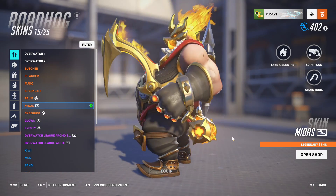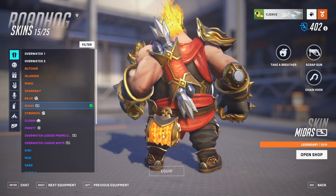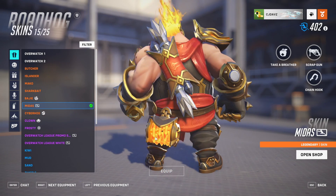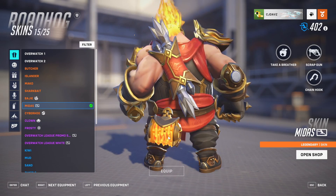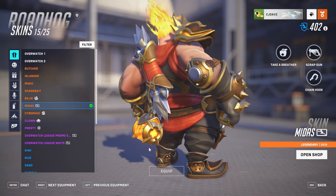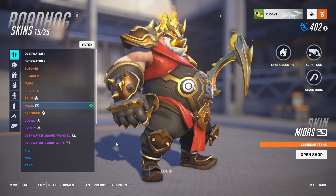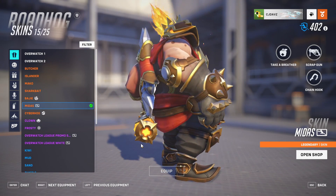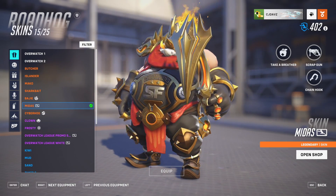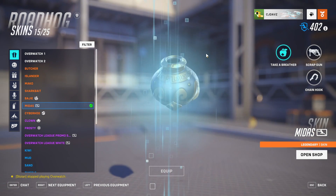Also on the back is a golden chain hook with a burning red hot chain — that looks super cool and hopefully shows off well in game. His feet just have plated metal shoes with armor on them; there's not much gold down there, which is a minor inconsistency.